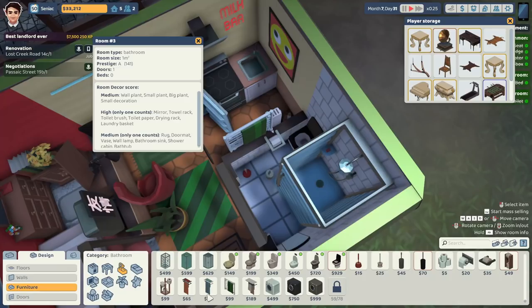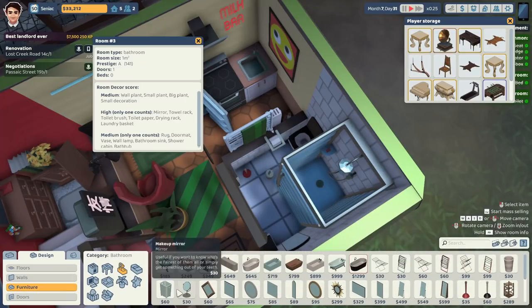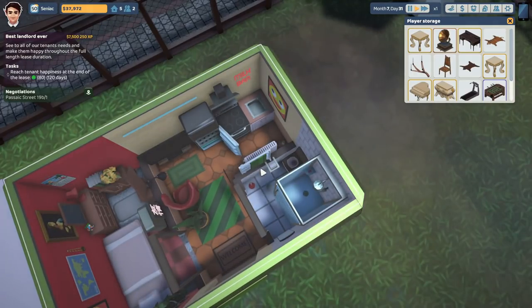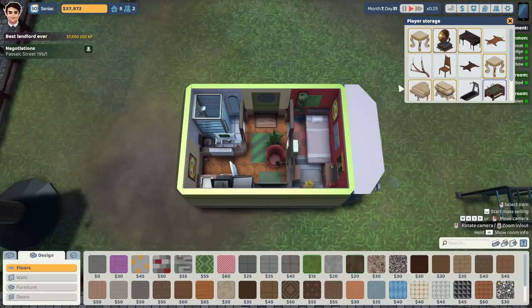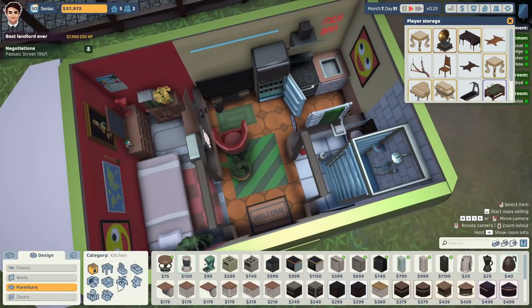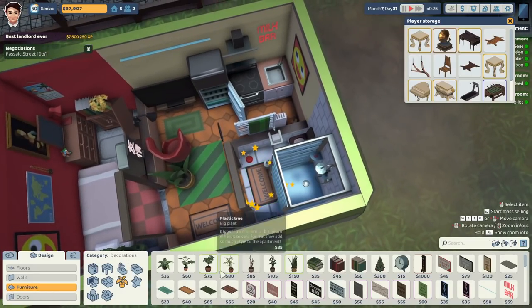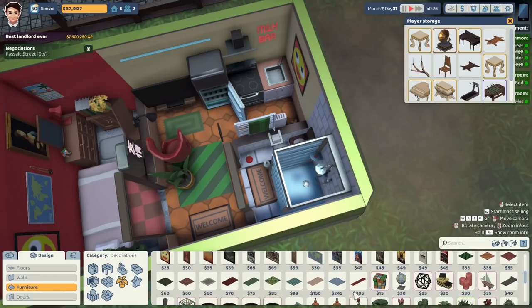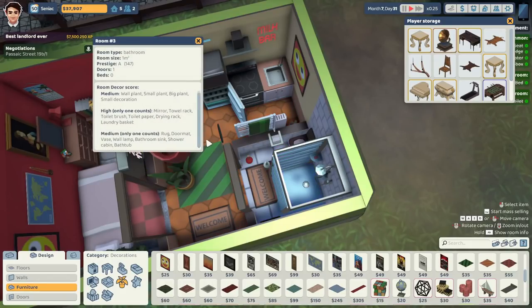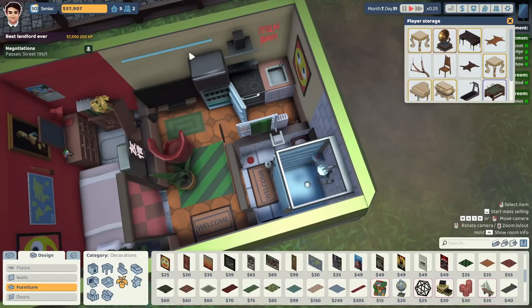A laundry basket — that's really pushing it. I'm not going to be able to get one in. Oh actually, do you know what, I might be able to. No. More wall stuff is what you want. Oh, a rug and a doormat of course. The game just kicked me out of renovating this. A little doormat and the world's tidiest rug. We ain't squeezing a rug in here. There we go — it's 147. Okay we pumped that really high.